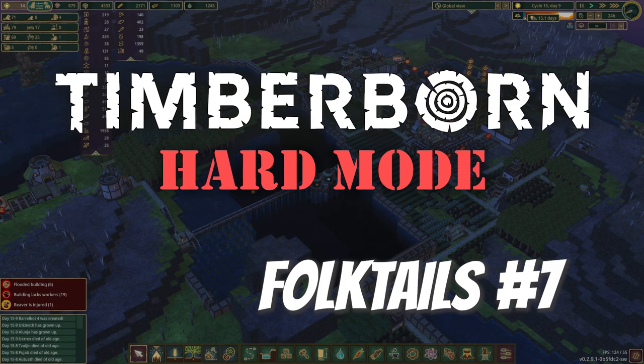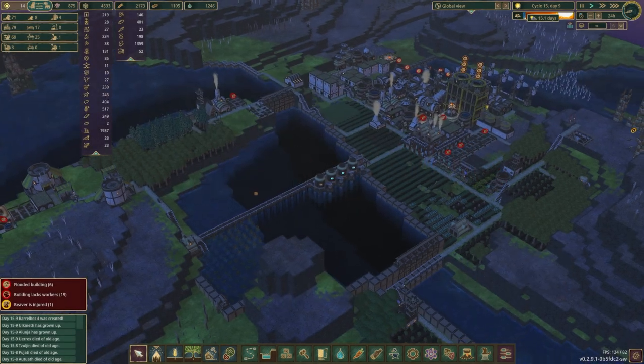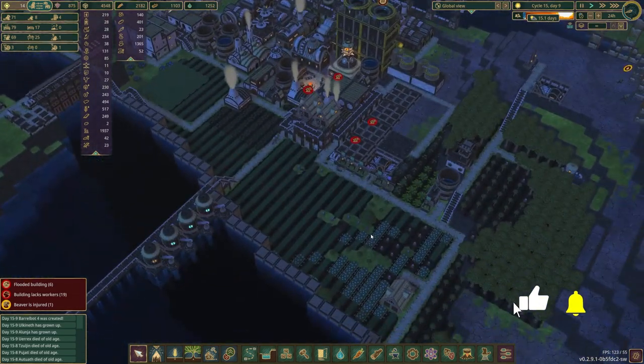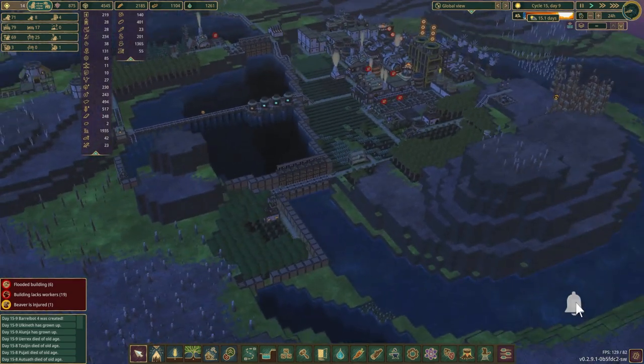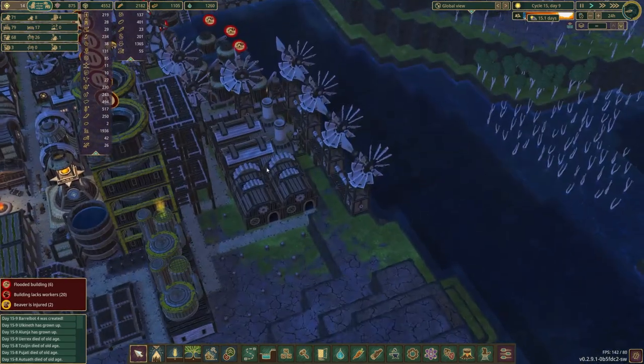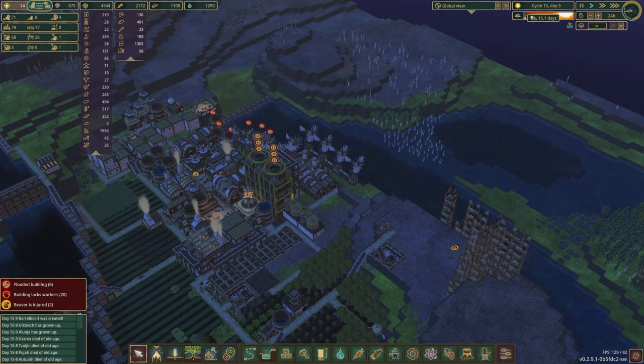Hello and welcome to episode 7 of our Timberborn update to Hard Mode Let's Play with the Folktails Faction. Last episode we built a whole bunch more potatoes and a couple other things, made a couple of improvements, started a little bit more industrialization over here. And we are well on our way to having some more golems populate our town and take care of all sorts of important jobs.